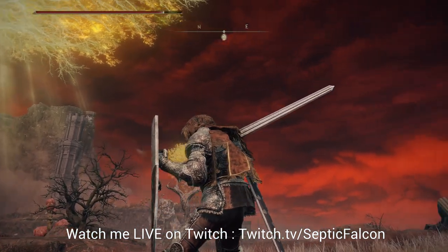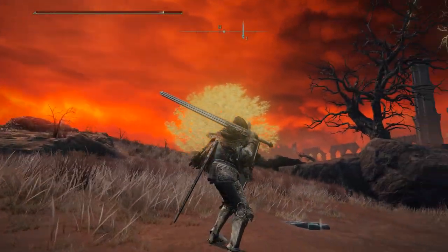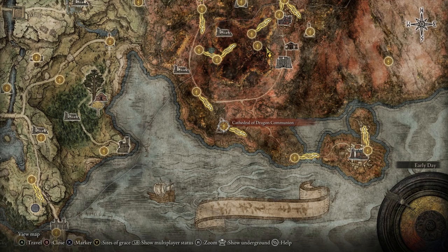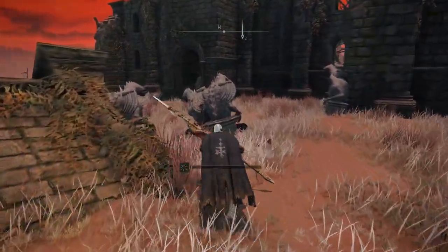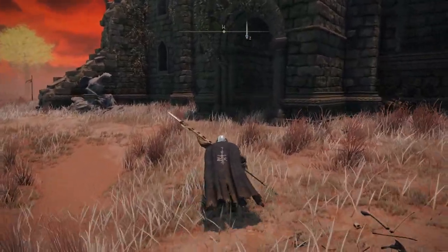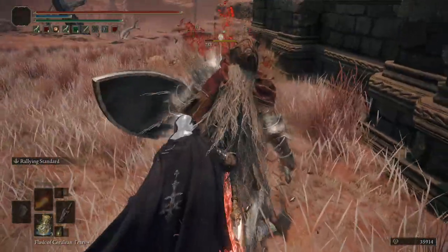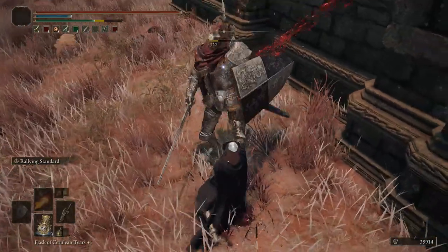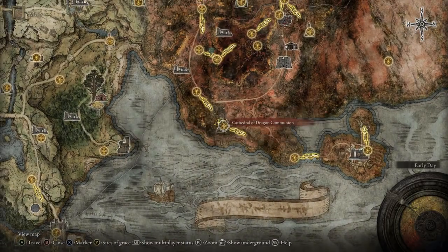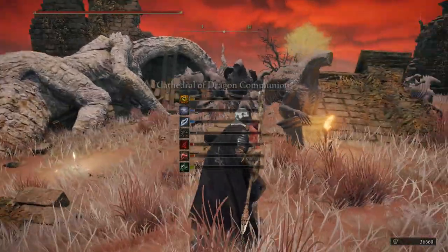First up, the Banished Knight set, which you'll get from the Banished Knight. I was in Caelid at the Cathedral of Dragon Communion, just buying the rest of the dragon spells from the altar, and I heard a spawn sound, turned around, and the Banished Knight was roaming the area around the cathedral. I just backstabbed him repeatedly - it took me roughly 30-40 minutes to get the full set. I kept getting shields and his sword over and over, but you will get his full armor set.